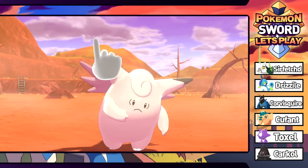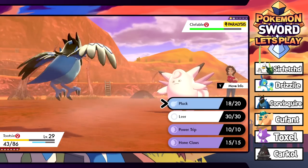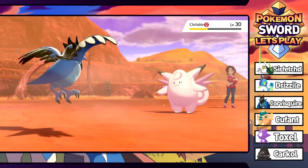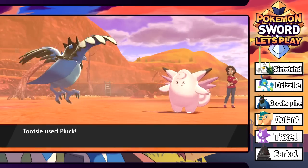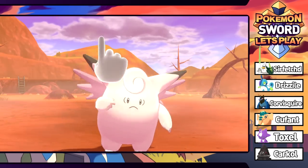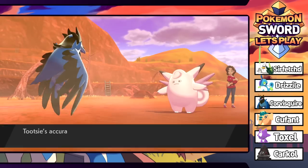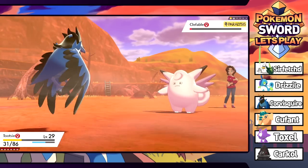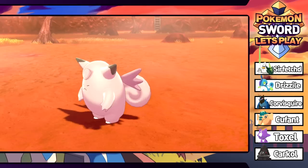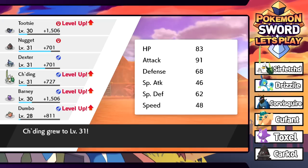We might even catch something we want to add to the team here. Tootsie gets a Metronome with Air Cutter. Every single time I've used Metronome I always get some bullshit moves. Pluck should be two hit - OK it gets fully paralyzed. Just get a critical hit here to finish this big old piece of chewed gum. Clefable goes down with one last Pluck. Barney grows to level 30. And I believe the time is here - if this thing doesn't evolve right now, I'm going to be upset.